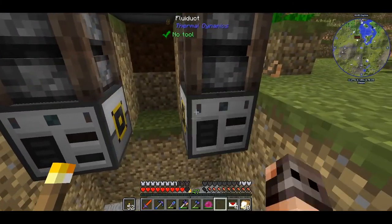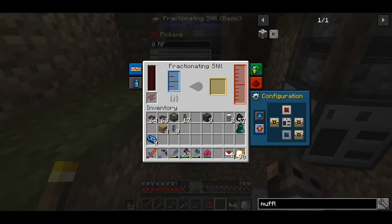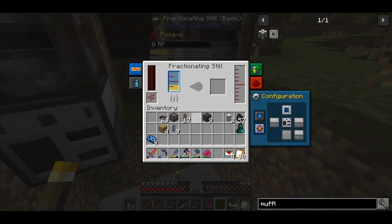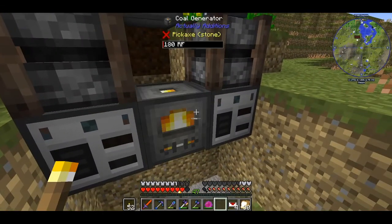I forgot to mention that we cannot use canola oil directly in an advanced generator - we need to refine it. To refine the canola oil we can use the fermenting barrels from Actual Additions, but I prefer to use fractionating stills from Thermal Expansion. They do the same job, however I can easily configure their input and output and moreover I can upgrade them to process faster, so fewer devices will be necessary.